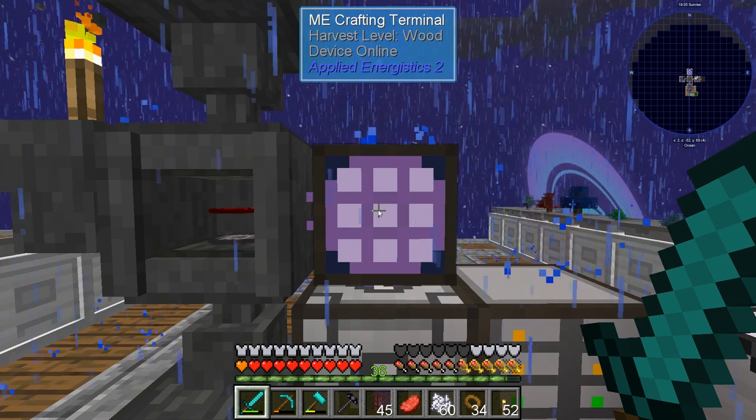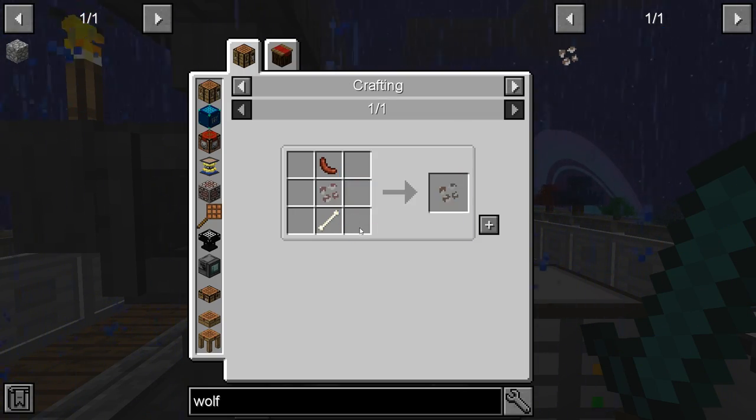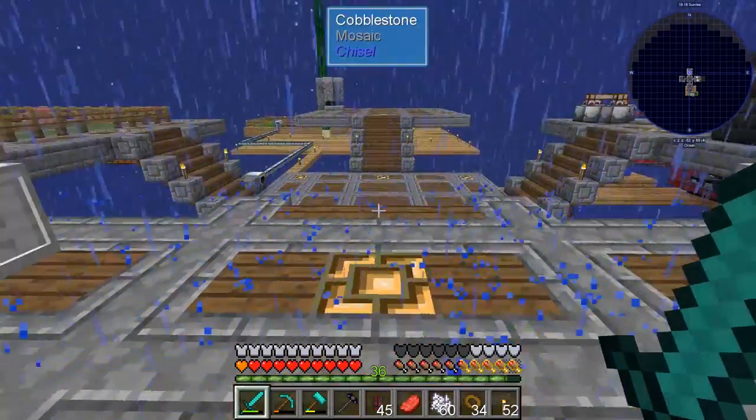The wolf seed needs a sheep seed and sausage. Sausage is just three cooked pork chops. We need to cook some pork chops — let's get pigs and cook them up.